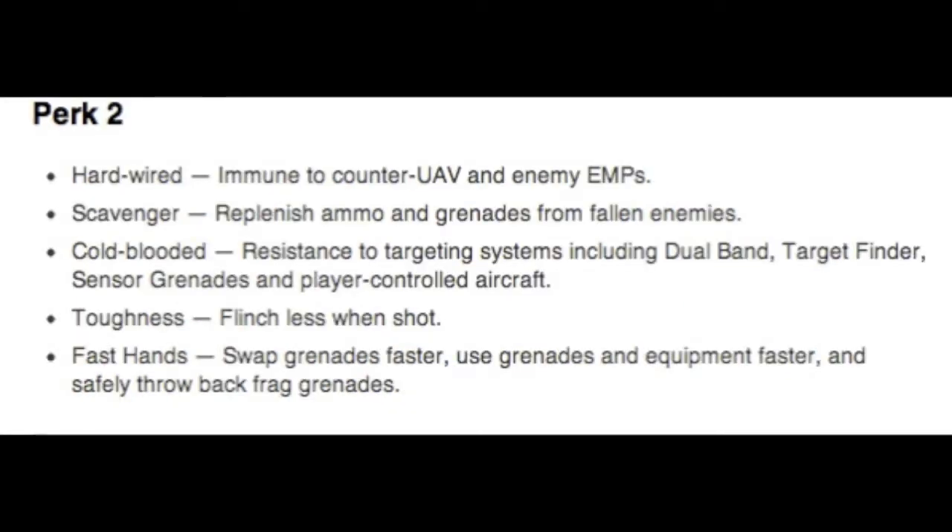For Tier 2 perks, we have some interesting ones. Hardwired makes you immune to counter-UAV and enemy EMP — kind of like they took Assassin Pro and put it in its own perk. Scavenger lets you replenish grenades again, thank god. Cold-Blooded is different from Ghost in that you're resistant to player-controlled killstreaks, so there are two kinds — player-controlled and AI-controlled. Toughness looks like Hardened Pro or Focus Proficiency from MW3 — you flinch less when shot. And Fast Hands lets you swap grenades, use grenades, and use equipment faster, and safely throw back frag grenades.